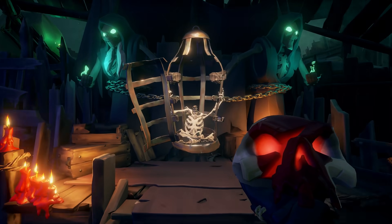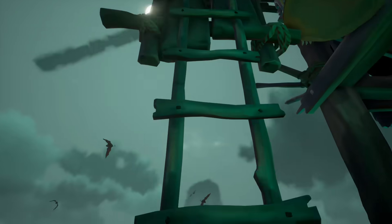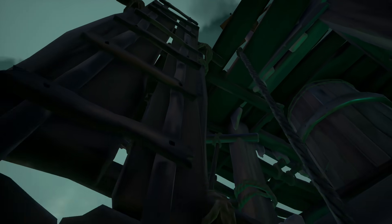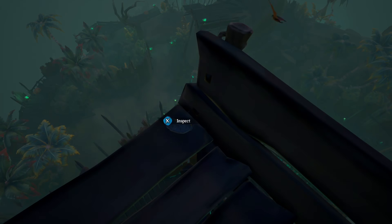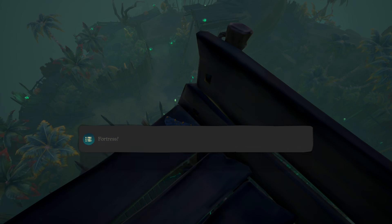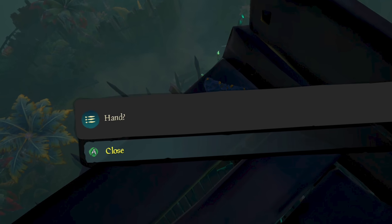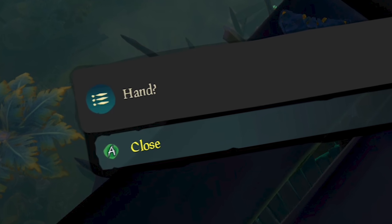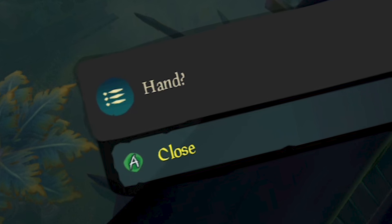More specifically, the skull that appears when somebody activates the Forge of the Damned. When climbing all the way to the top, you should find the rune as soon as you finish climbing the ladder. The Forge does not need to be activated for you to find this rune. When interacting with it, you will learn that it contains 3 scratches and 3 words: spires, fortress, and hand — all with a question mark behind them. The previous set of runes did not contain question marks, so this is interesting either way.